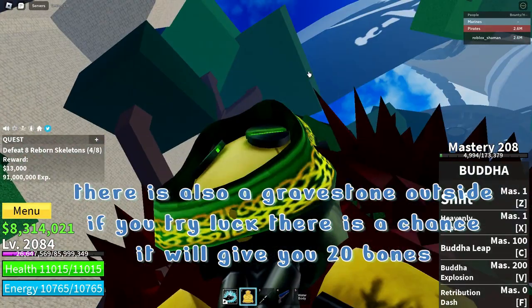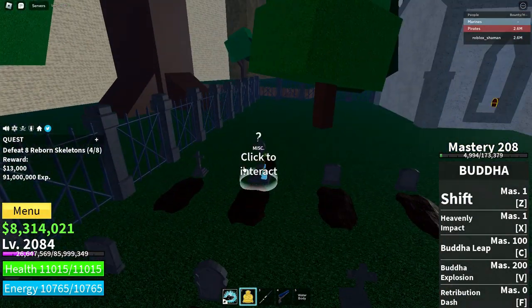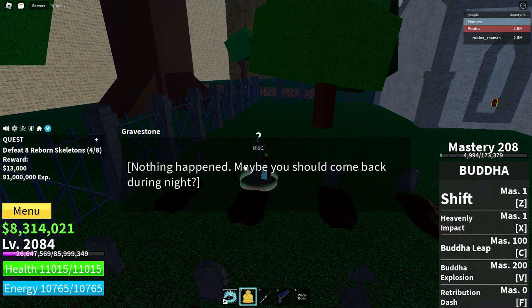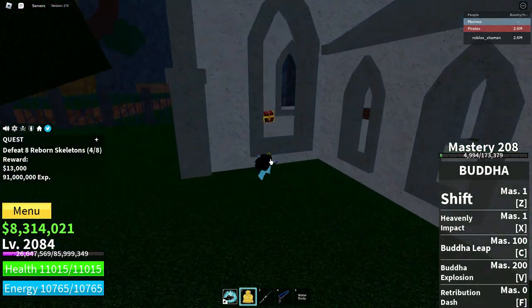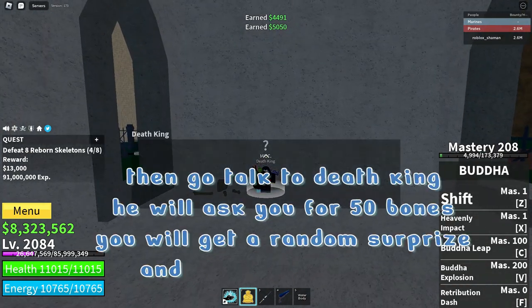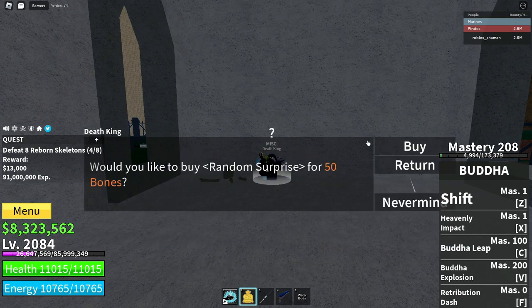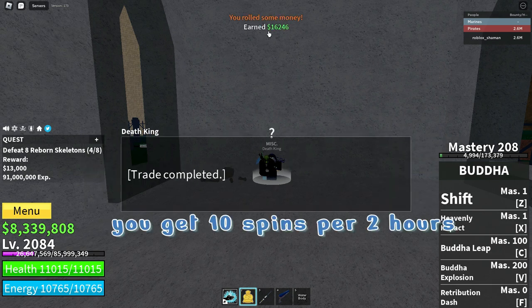There is also a gravestone outside — if you try your luck there is a chance it will give you 20 bones, but it will tell you to come back during night. You can grab the 2 gold chests in the back. Then go talk to Death King — he will ask you for 50 bones, you will get a random surprise that can give you money. You get 10 spins per 2 hours.